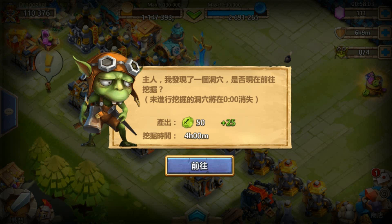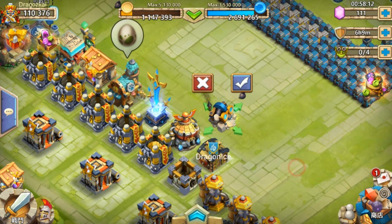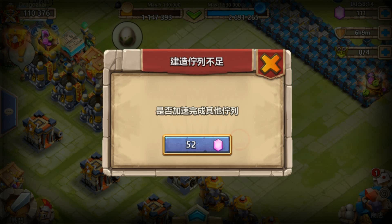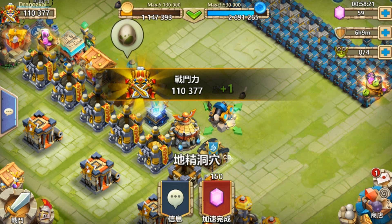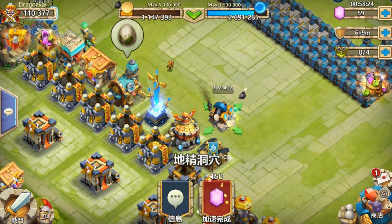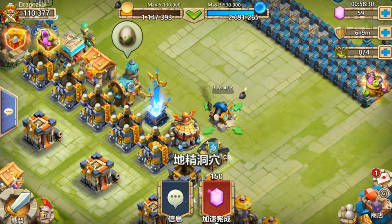The new thing is called the Civilization of the Goblin — something about goblins. What you have to do is you need one builder to be able to do this. It's the first thing they added and it takes about three to four hours, but you can speed it up using gems.